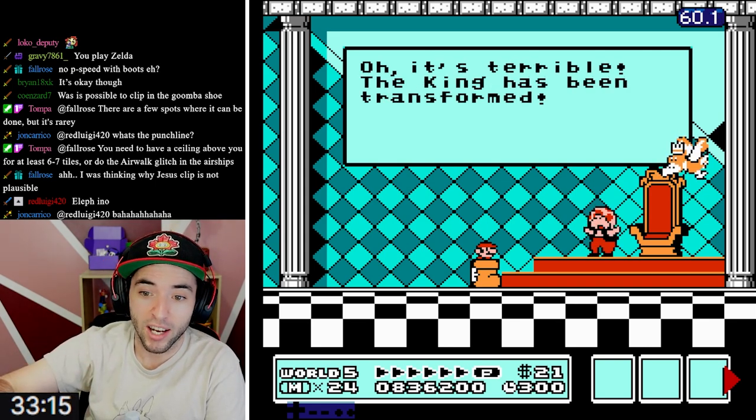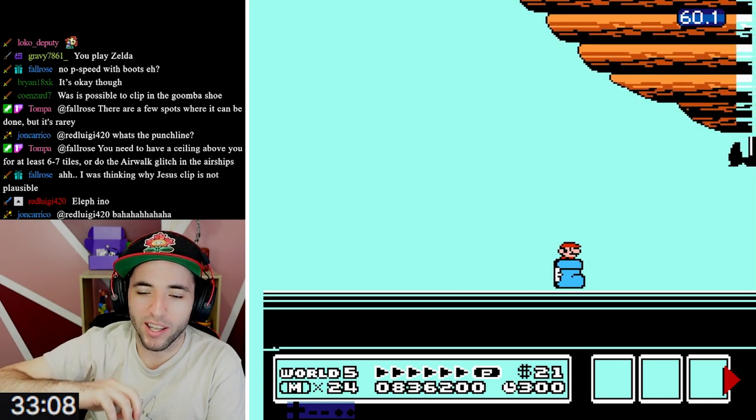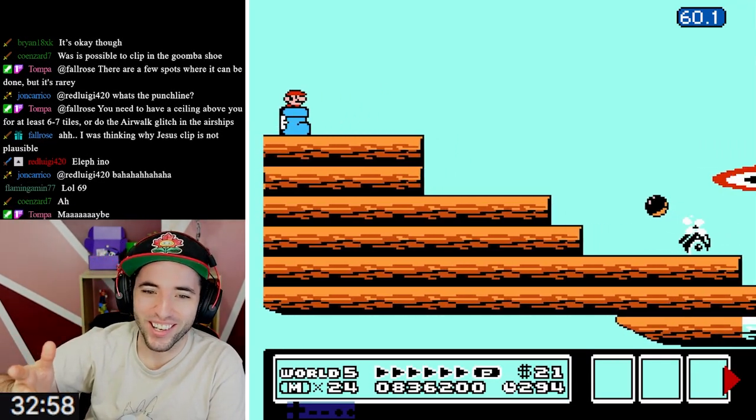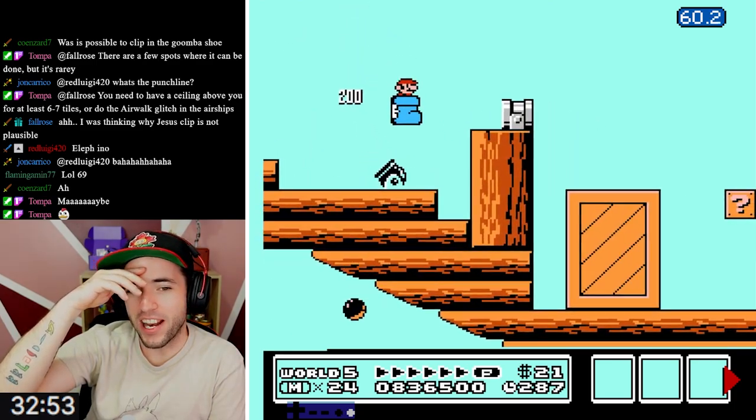Tompa is constantly wall jumping, constantly hitting the pixels. Unfortunately he's not big enough to corner clip like 7-9s or 7-1s. He doesn't have enough speed to clip 7-7 either. He only has enough speed and size for wall jumps essentially. So you're going to see a 6-9 wall jump, and you will probably see a 7-1 clip. The 7-1 is just a little bit finicky - it's not your normal corner clip, there's extra leeway of pixels in the block.